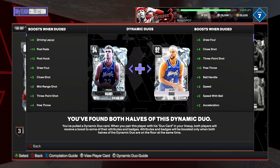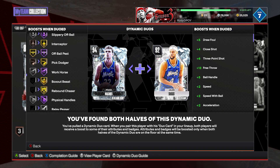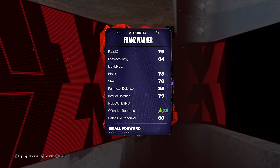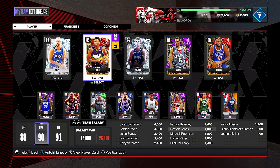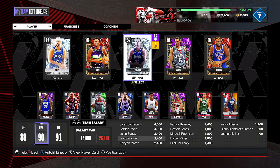My number 1 is Franz Wagner — 10,000 MT. If you have 20,000 MT, do not hesitate to pick up this duo with Jalen Suggs. Even without the duo, Franz is still 6'10" at the two with an 88 three-ball, good driving dunk, can handle the ball, plays good defense, and is badge-wise complete. But when you add them together it makes both that much more powerful. The gap between Franz and Suggs with the duo versus my number 3 Kenyon Martin is so massive — and unlike the Rui/Austin Reeves duo, both Franz and Suggs are super cheap, so there's no reason you should not pick those cards up. That wraps up my top 10 budget options in NBA 2K24 MyTeam right now.